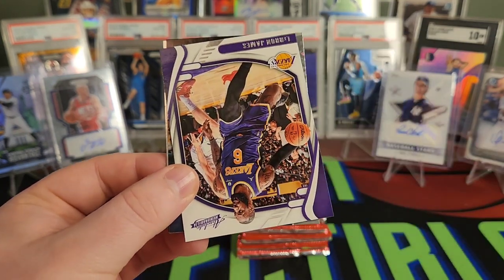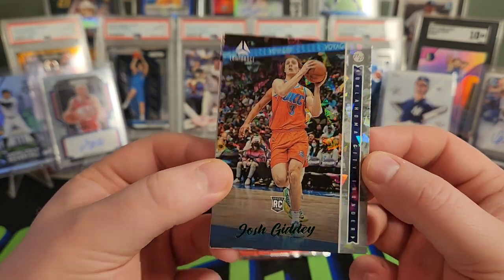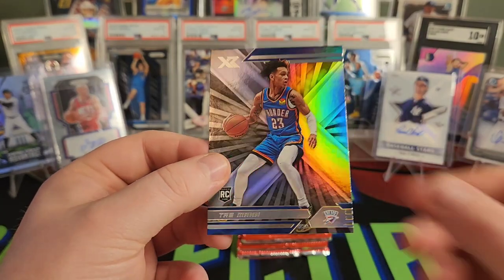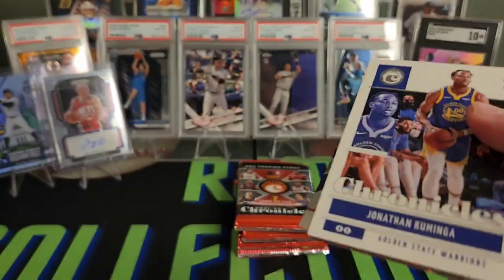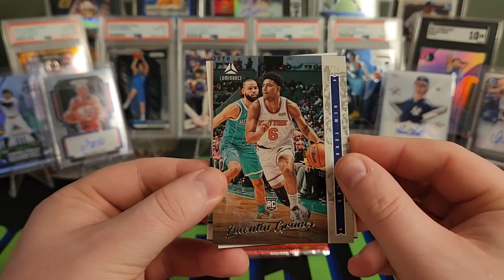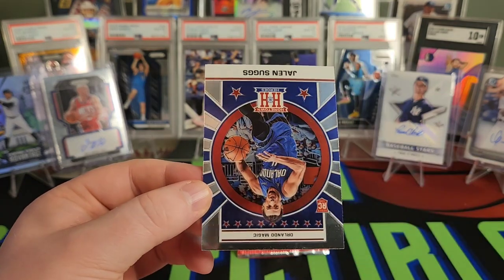Jalen Green, Aaron Wiggins, another Cam Thomas, LeBron — hey, Josh Giddey on the green ice, and that's Luminance, so that's pretty cool. Really just more of an ice look, you can see a little green just in his lettering, but a nice one to get. I do like Luminance — I've only seen it in football this year but that design's pretty cool. Another Marquee Ayo and Trey Man. We've got Kuminga, Joel Embiid, Quentin Grimes, Davion Washington Jr., Keon Johnson, Scotty Barnes on the green ice, and Jalen Suggs.